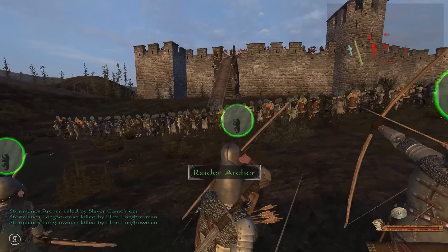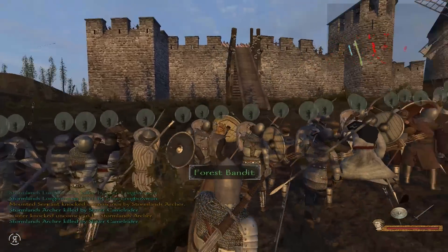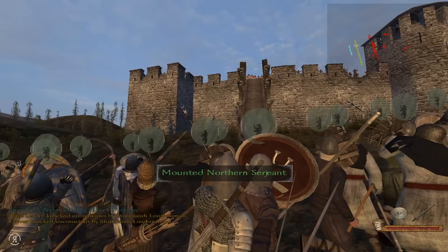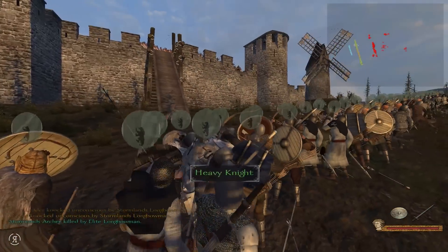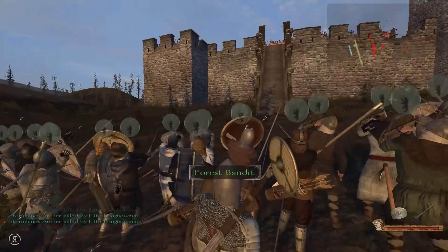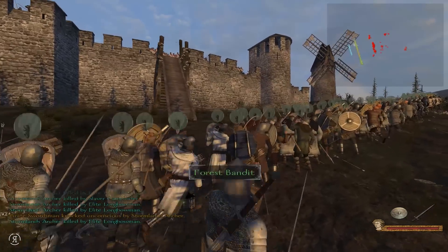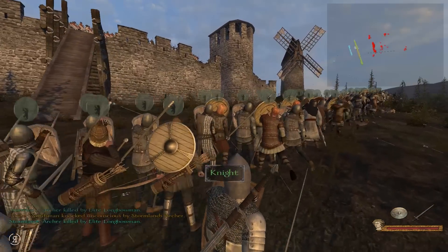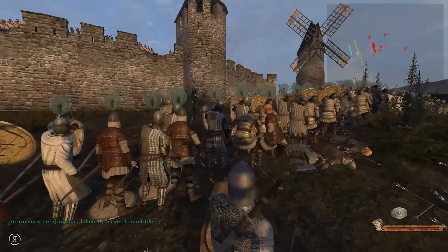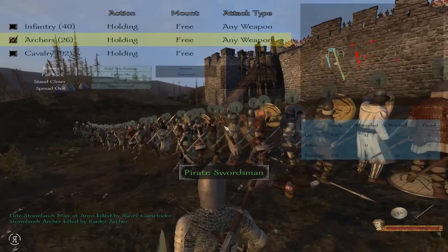Should I just charge in and throw caution to the wind? Oh, that is not good — Carver has just been taken out. What can we do? Well, we're actually not doing too badly so far, although Carver going down was definitely a pretty severe blow considering he does quite a lot of damage usually. These guys just got pelted to death — I think we've taken out 15 so far.